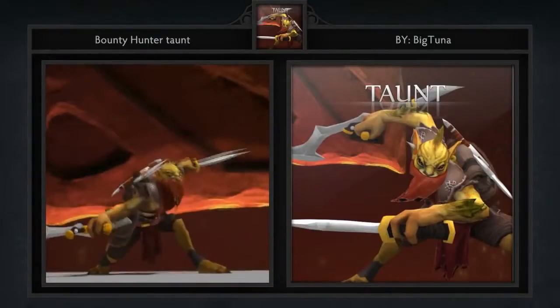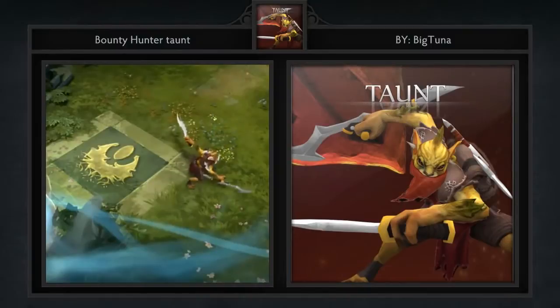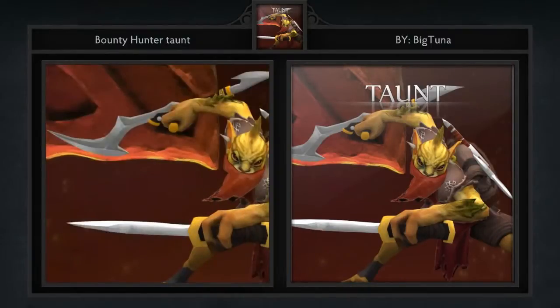Next is the Bow Staff Skills taunt for Bounty Hunter, created by Big Tuna. I hope the trend of seeing more taunts in the workshop continues, as this one is top notch. There's just something so satisfying about taunting your enemy, and of course it also sets up those hilarious moments where it ends up getting you killed.